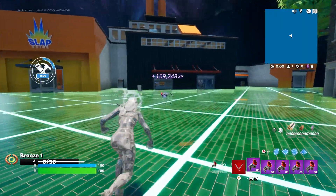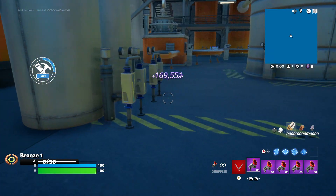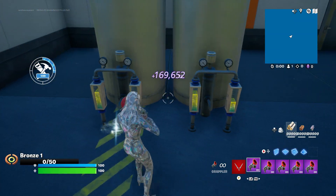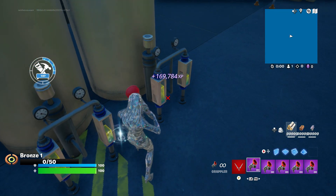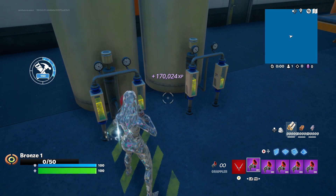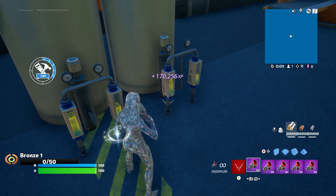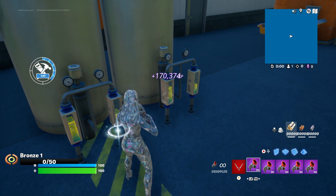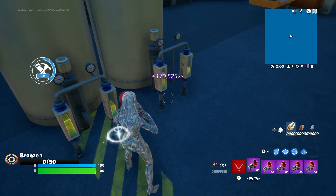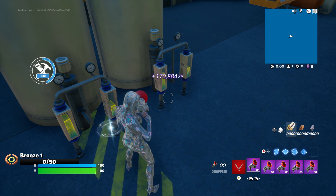Then your next XP button is going to be all the way over here underneath this garage right here. Now whenever I'm recording these, there's always that one XP button that decides not to show up. But it's going to be right here in this area where these two little pumps — these big gas tanks — are at. After you get the other XP buttons, that one will show up. I promise you, I wouldn't lie to you.